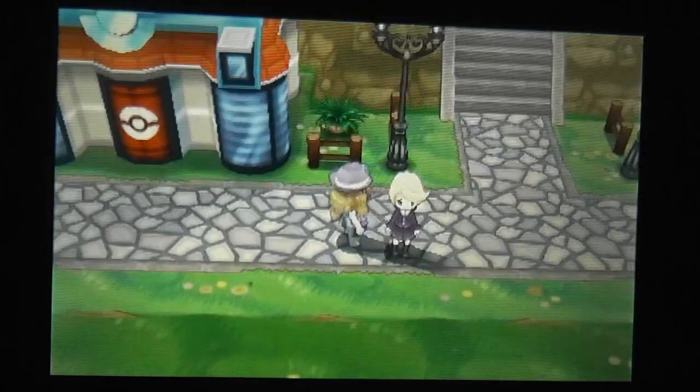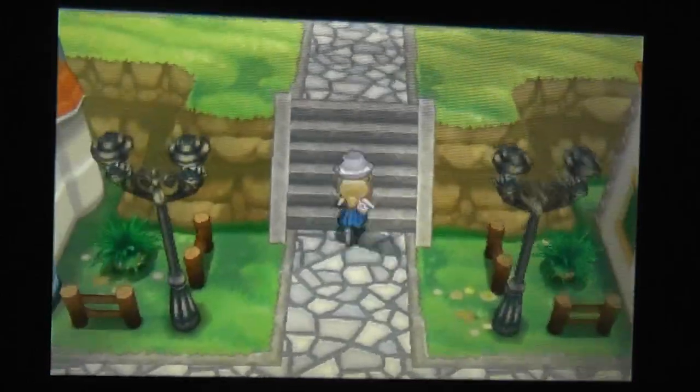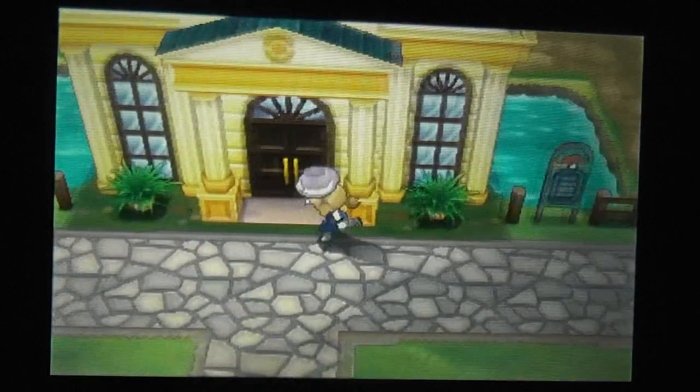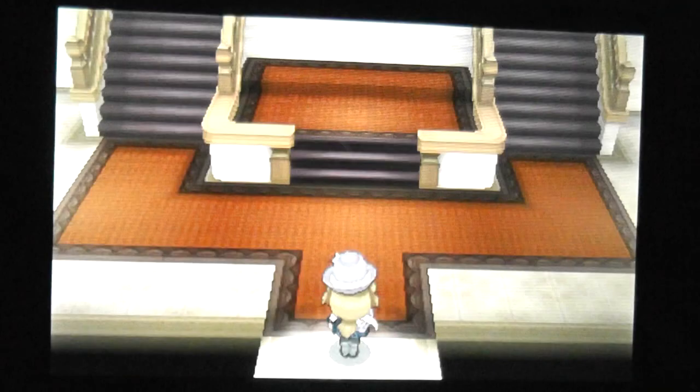To begin with, you need to head over towards the centre of the city and go to this yellow building here, the Battle Maison. I'm just going to show you this because it is vital to unlocking your rival to battle.